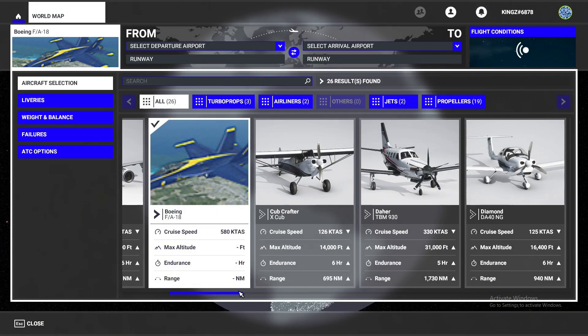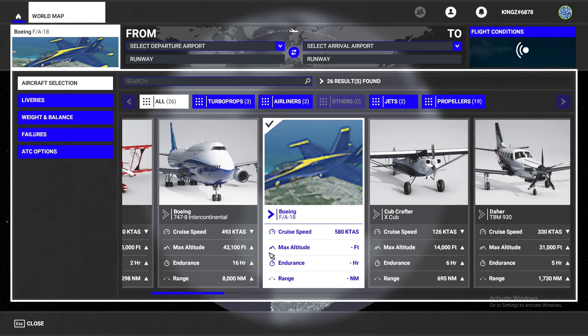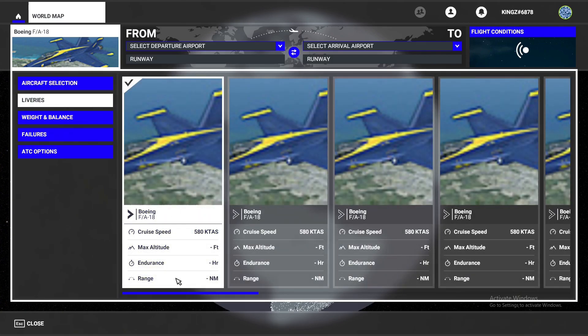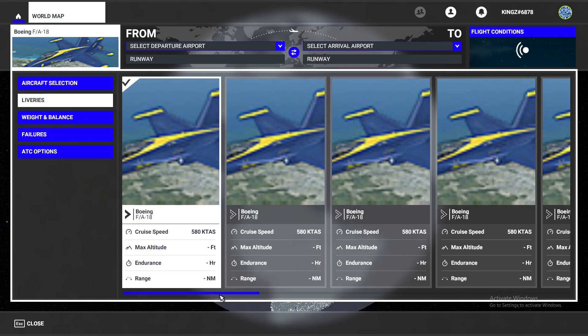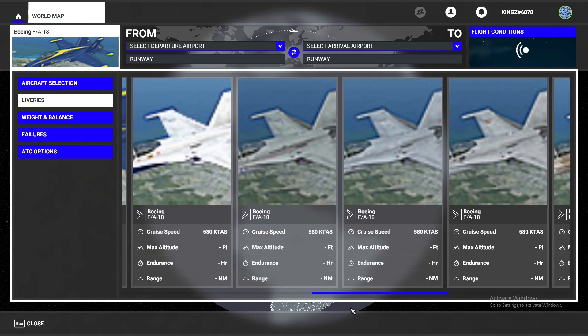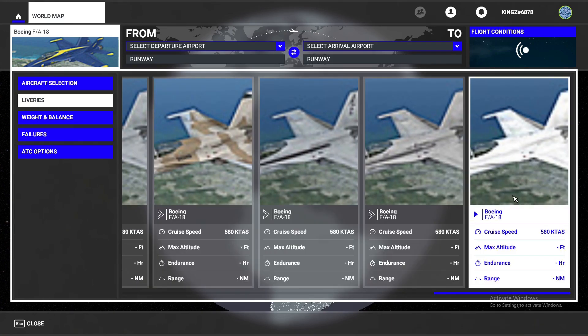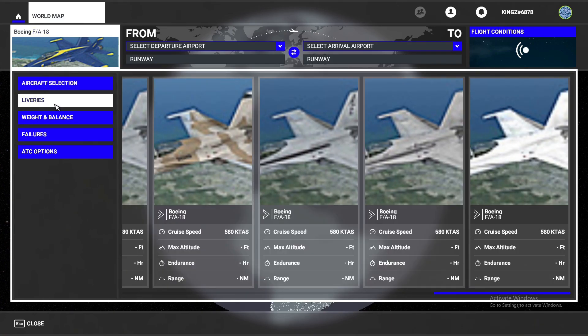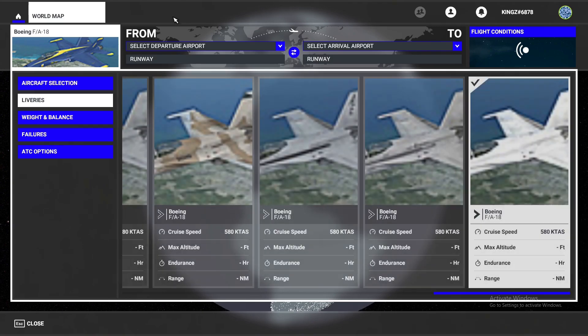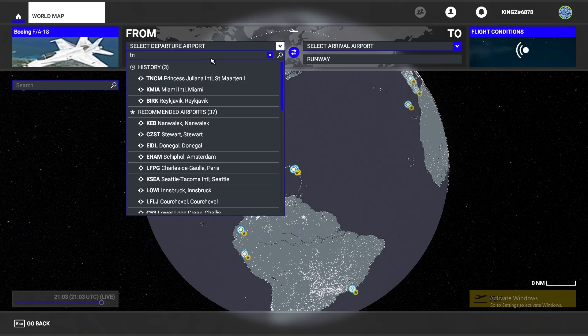So this is where the F18 will appear — it'll be after the Boeing 747 or the 787. There are obviously a lot of liveries that come with it: you've got the Blue Angels liveries with different tail numbers, and coming down to other liveries there are some from Japan, other US liveries, camo liveries, white liveries, and so on. Choose any of these and spawn at a random airport — let's spawn at St. Martin.